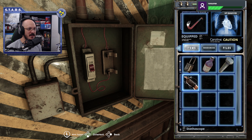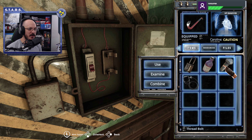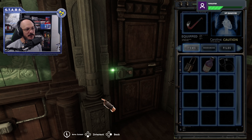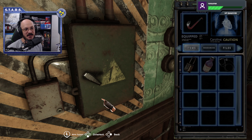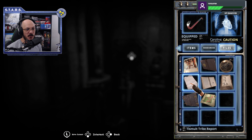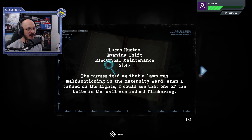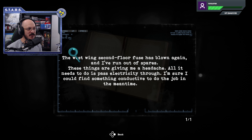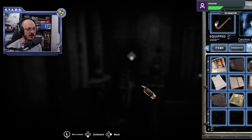We can use the bolt that we just got right here on this panel. This panel is very easy to just run by. This took me a little bit because I thought maybe I had to use the corrosive on the bolt or whatever. Nope, just take the bolt, stick it in, and flip the switch. The file I picked up actually says how to do this puzzle. It says: 'The west wing second floor fuse has blown again and I've run out of spares. All it needs to do is pass electricity through. I'm sure I could find something conductive to do its job in the meantime.' That's how you know how to use the bolt.